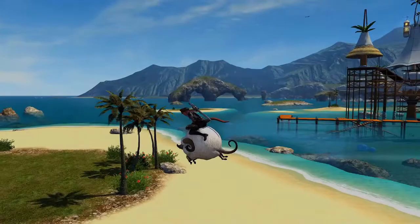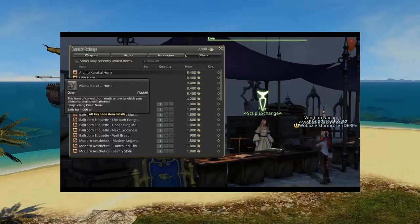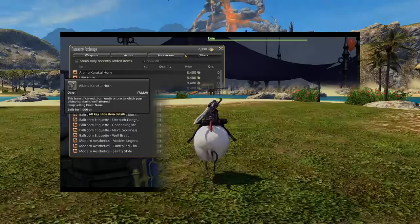But hey, pigs might not be able to fly, but this sheep sure can. So this costs about, I think, 8,000 scripts, if I recall, from the Ishgardian Restoration project.